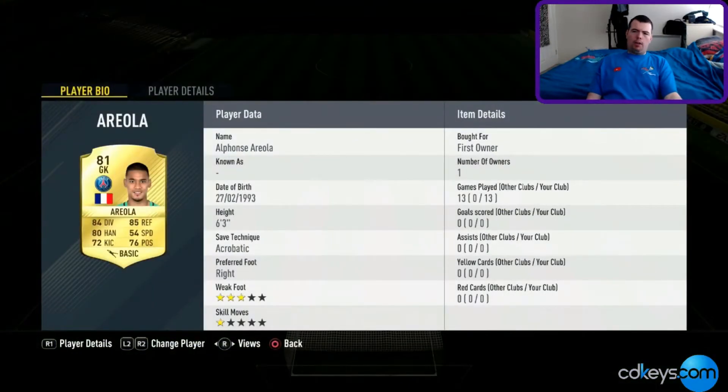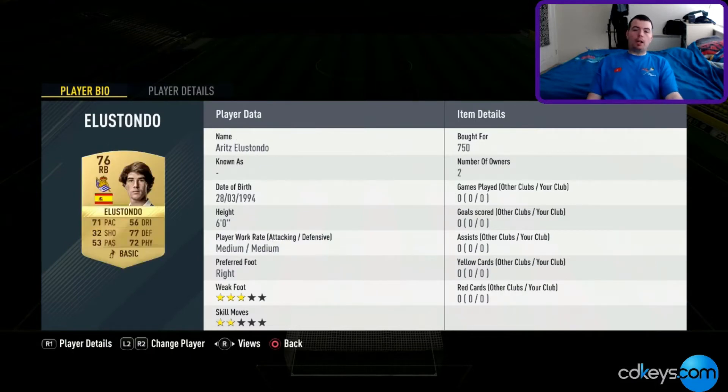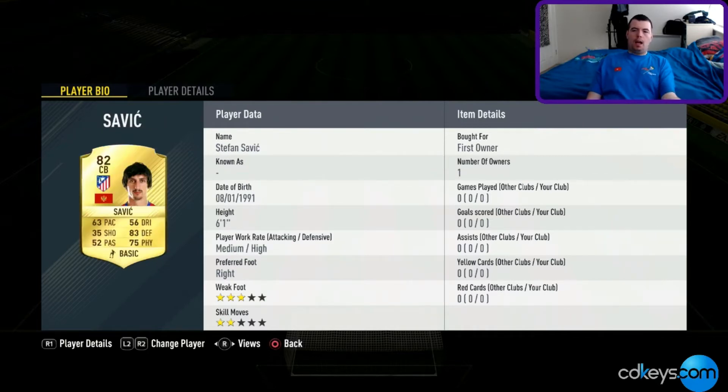We've got Areola going for 2.7k — PSG players are going for a lot of money. Going for the goalkeeper is the best way to do it. Ulistondo I picked him up for 750. DeMichaels is going for 750 as well — another nationality. Savic at 950, he's an 82 rated and a different nationality — pretty cheap, and I had him in a pack.